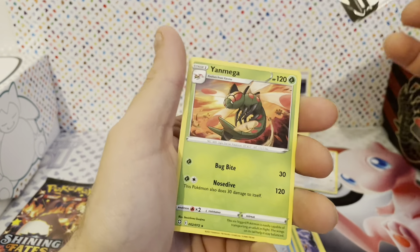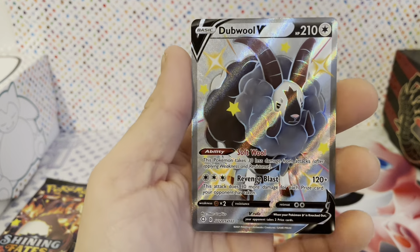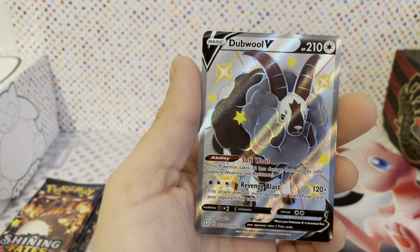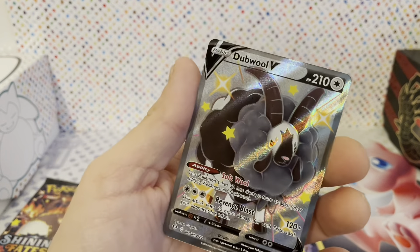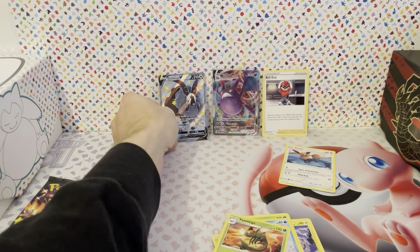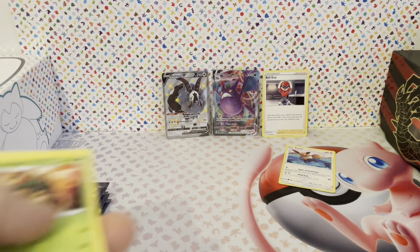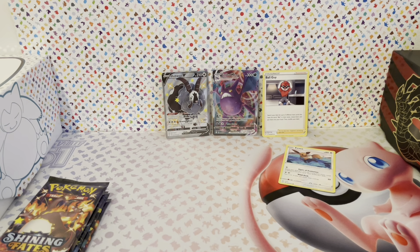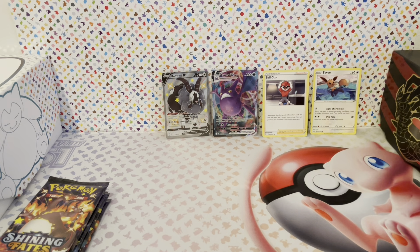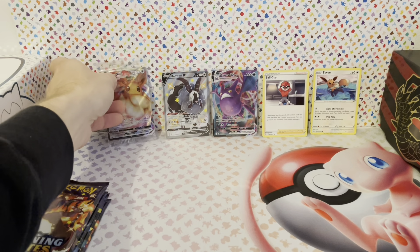Do we have a double? Yamega — too cool. This is also pretty cool, it's a shiny — yeah, a shiny V card. Maybe not the number one shiny I would want, but that's pretty cool also. Eevee is also in the pack — pretty cute. This Eevee we can put in there.